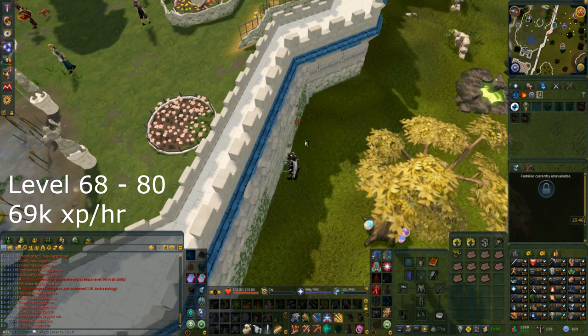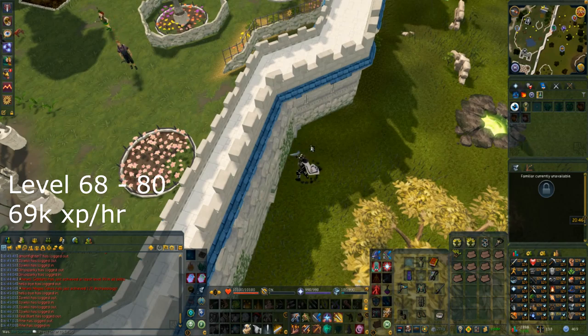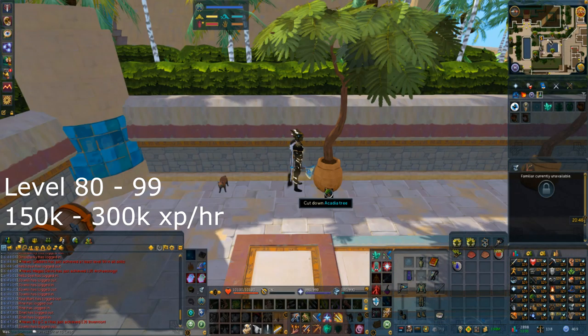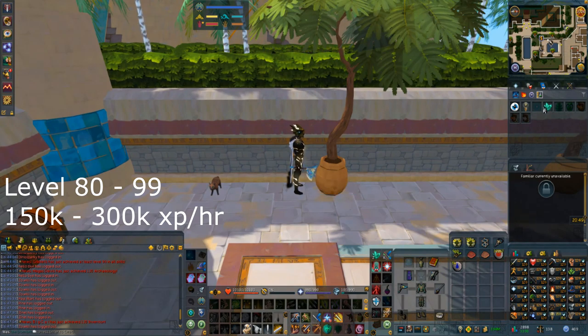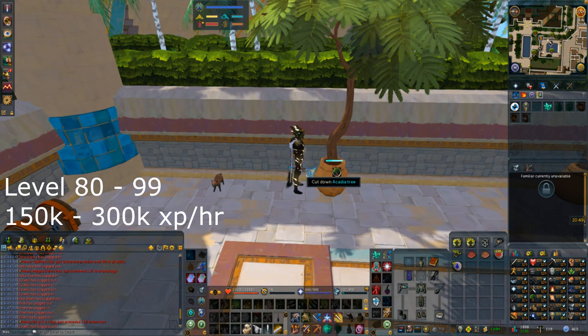Once we reach level 80, we need to do several quests to unlock the best method. The quest 'The Light Within' unlocks the Seren spellbook expansion and the key spell is Crystallize. It crystallizes whatever you're cutting so you don't get any resources, but every four ticks you receive an XP drop. Each spell lasts 30 seconds and uses six fire, water, chaos, and soul runes. You bind it to a hotkey, crystallize the tree, and when the bar gets low you re-click. This is the best XP per hour all the way to 99.